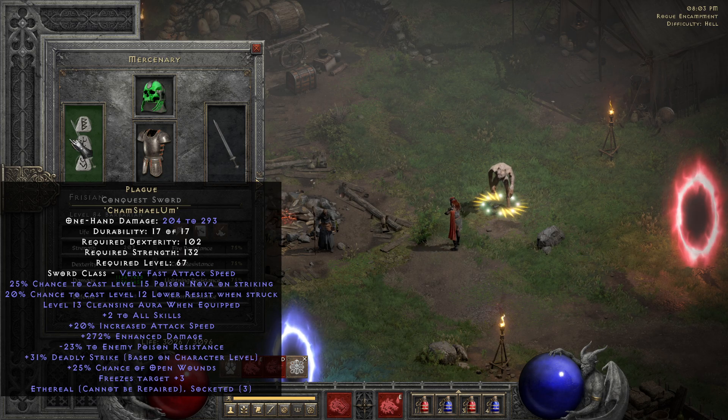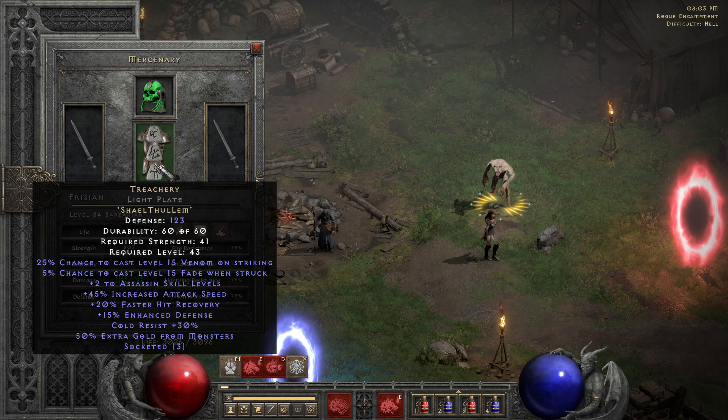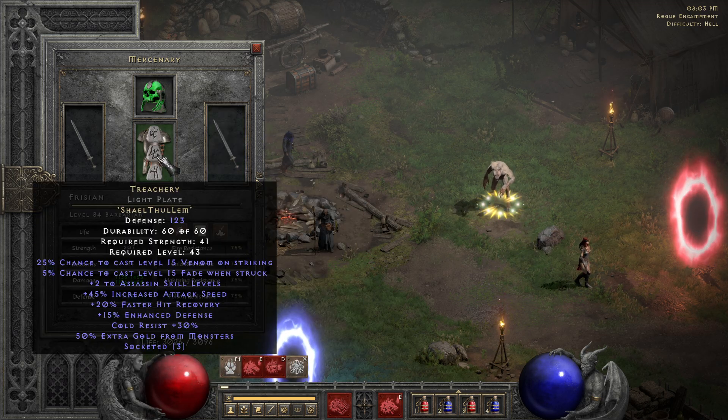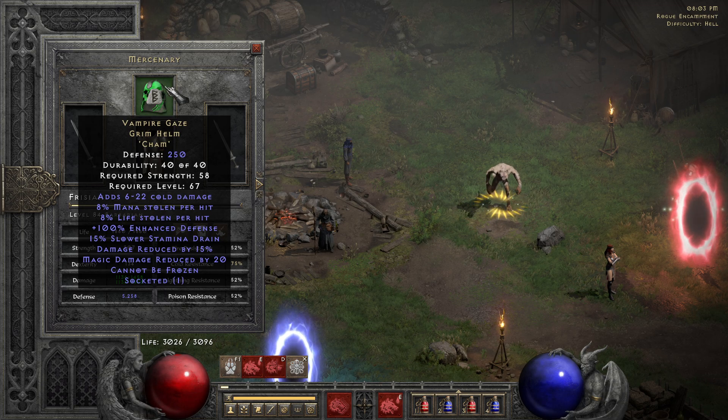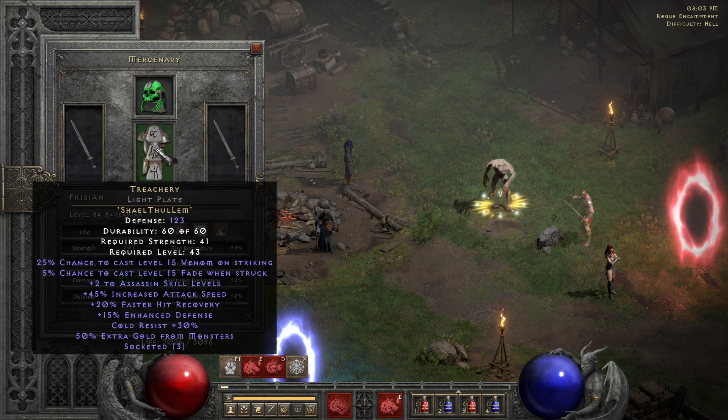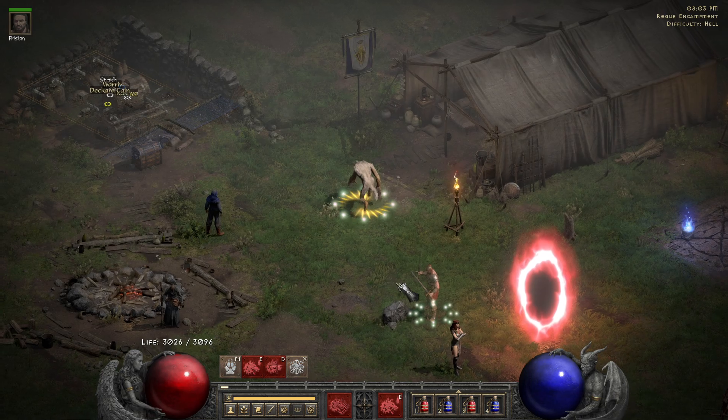I want him to get hit to proc Lower Resist. So this is the setup — he should still survive. We can see it in Chaos in a minute because he has a lot of damage as well as life stolen per hit and the Fated proc of course. So let's jump right in.